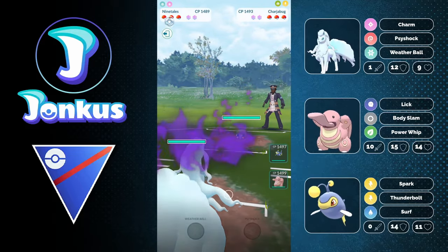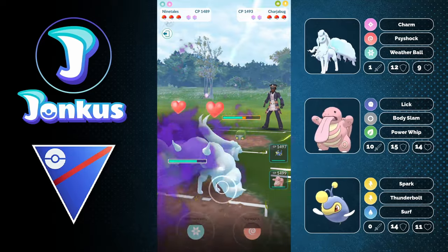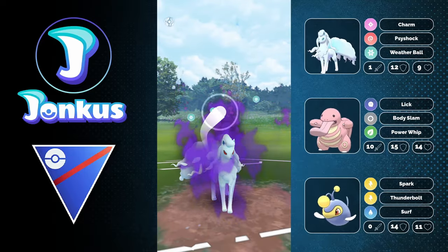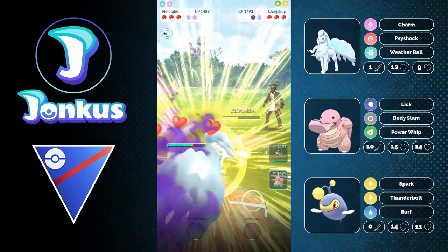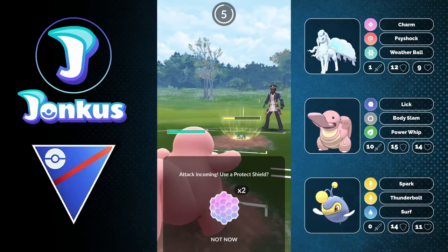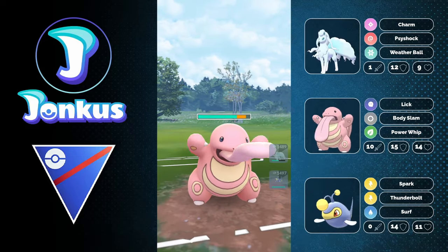Moving on to the next opponent, we're going to have a lead of Charger Bug. This is also kind of decent for you, but what I would recommend is to usually just try to go for a charge move, maybe go for one more fast move, and then swap out to try to catch their move, because catching the move here is kind of better for you. You can just push ahead in the lead and absorb some damage onto your Lickitung.